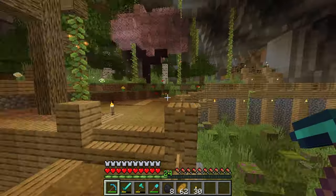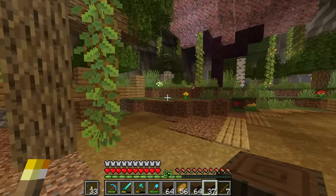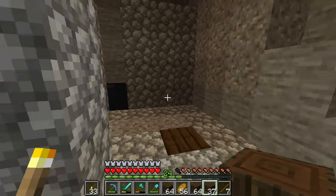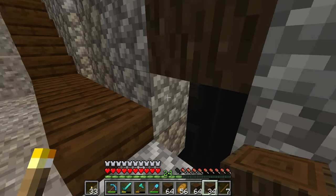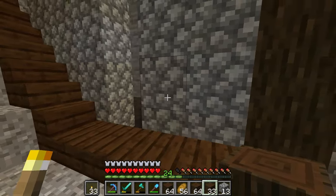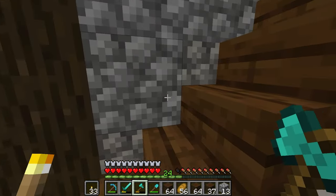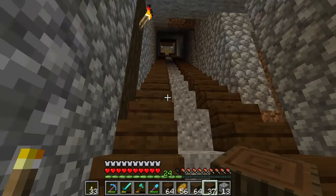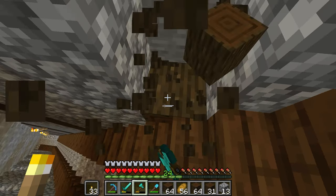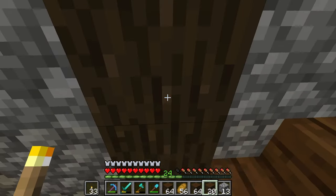I've gone ahead and collected some more resources so we can finish up this area. I'm going with the classic dark oak cobblestone combo, just to make it look nice. Sorry if I sound a little nasally, I have a stuffy nose. I've been adding these steps on either side of the mine cart, just in case I forget my mine cart one day or it's on the other end, so I can get up and down fast.